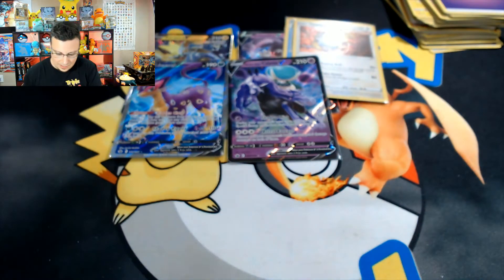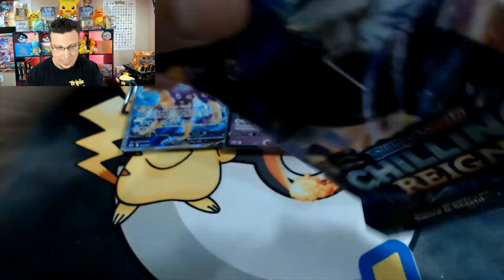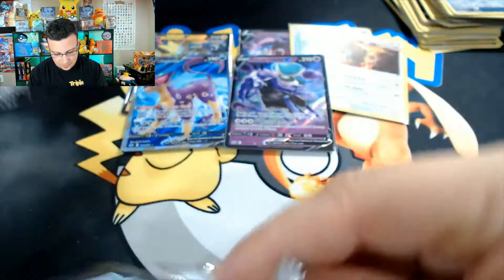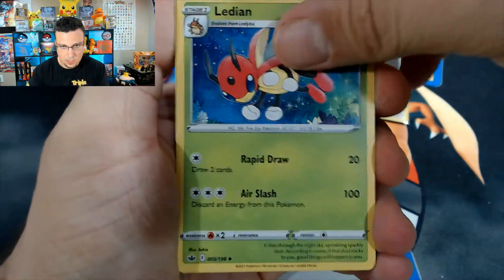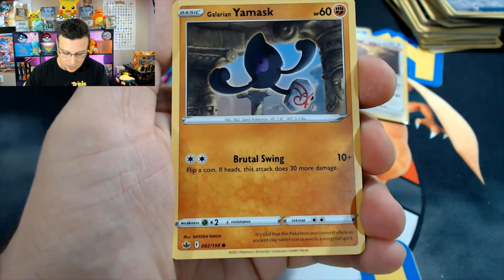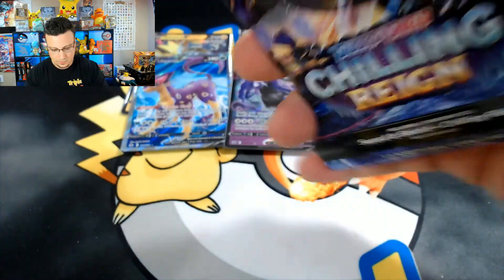Very nice — Calyrex V, there it is. Oh, if we could get that Shadow Rider alternate art, that would be very nice. Next pack: Water, Welcoming Lantern, Lairon, Roserade, Castform, Snover, Yamask, Koffing, Coalossal, and Zebstrika — non-holo rare. Back in it! Love that Zapdos pack art.